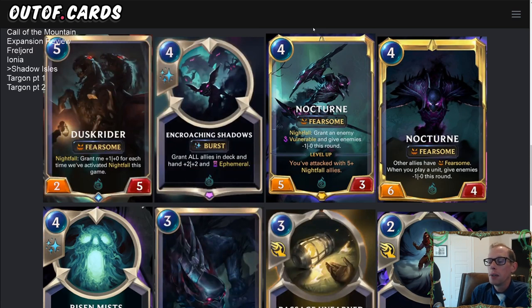Nightfall is a brand new keyword. It means whenever you play something that is not your first card during a turn, it can get the Nightfall bonus. You need to play any card first — spell, unit, whatever — and then after that you can play Nocturne or another unit and trigger Nightfall. To play Nocturne on turn four and get the bonus, you need spell mana and play a spell first.